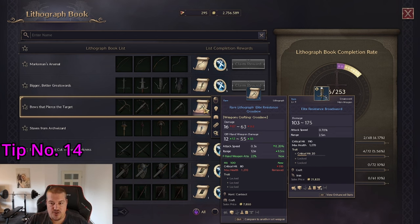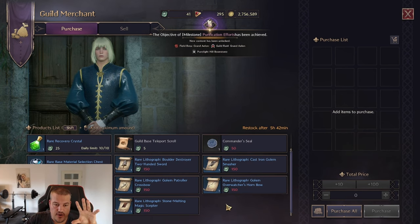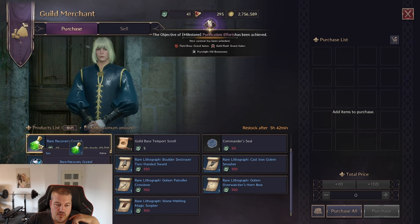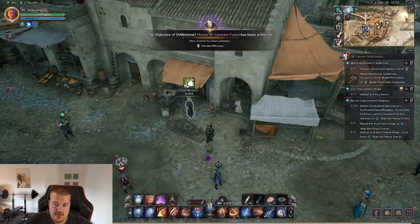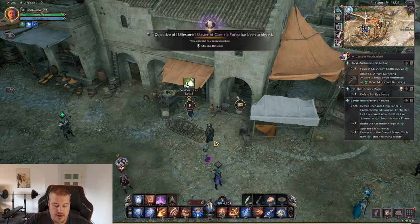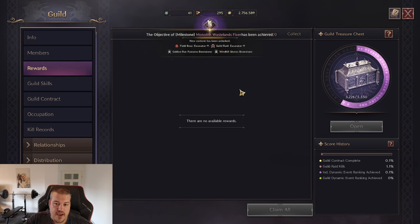Joining a guild early on is really important. Once you contribute to your guild, you can buy blue weapon recipes from the guild merchant. Additionally, the guild merchant gives you access to higher-quality potions with more restock, and within the guild itself, every time members complete quests, you can find skill books under the reward tab that will help you level up your skills.